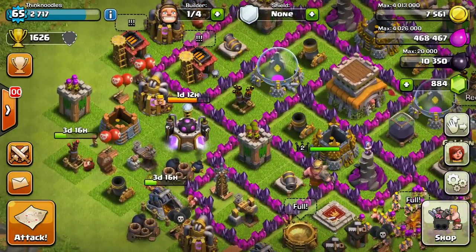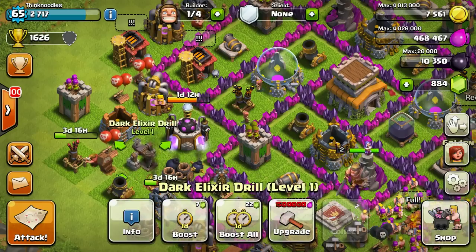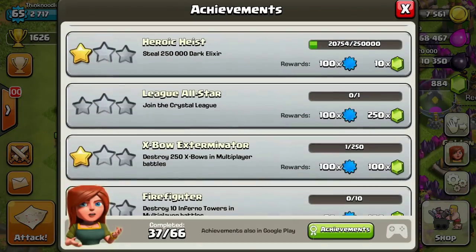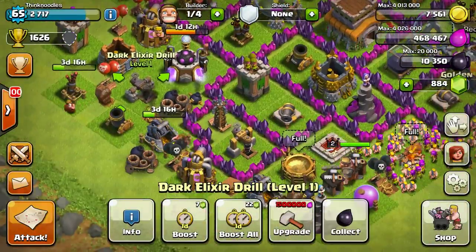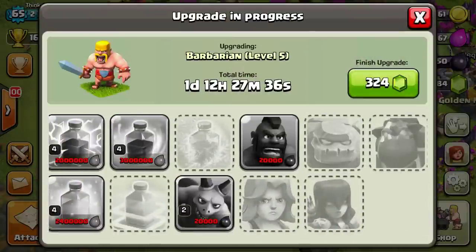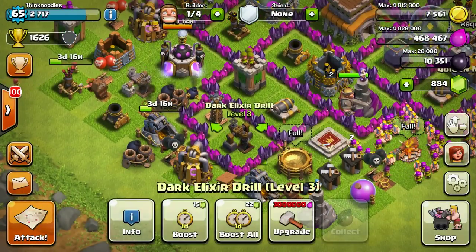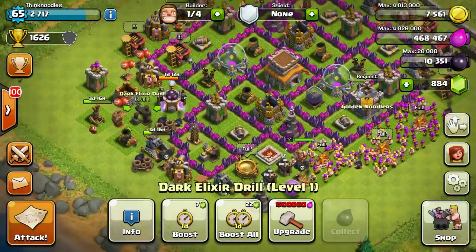I'm already up to 10,000 dark elixir and I can almost upgrade Bob again. The reason for that is the two dark elixir drills — this one's level three, this one's still level one. Looking at my achievements, I've only stolen about 20,700 dark elixir, but I spent 10,000 to get Bob, 12,500 to upgrade him, plus around 10,000 for the upgraded minions. Having two drills makes a big difference.